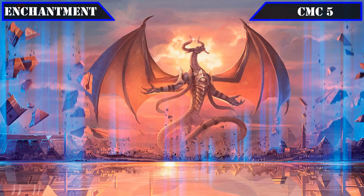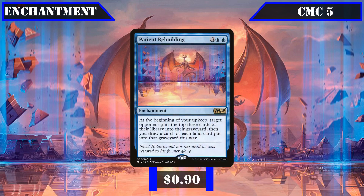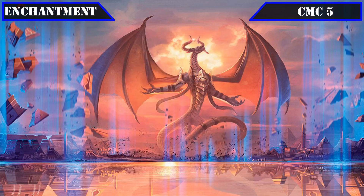Reaching the CMC 5 slot, our last enchantment is Patient Rebuilding, which on our upkeep mills target opponent for 3 and has us draw a card for each land milled this way, providing continual card advantage and mill that our deck can put to good use. That covers all our enchantments, so let's move on to our artifacts.